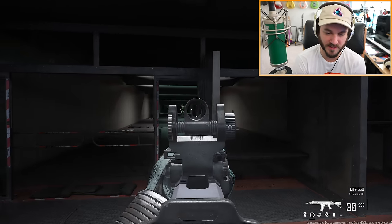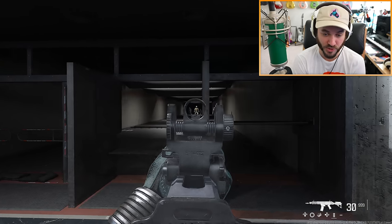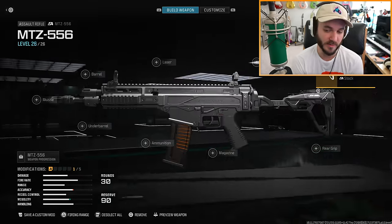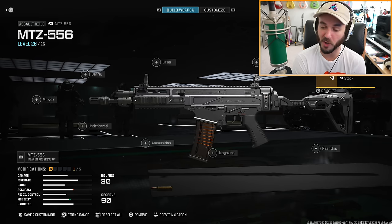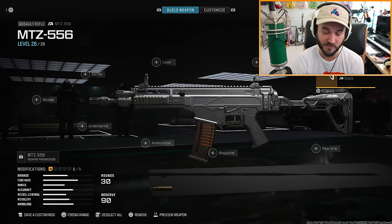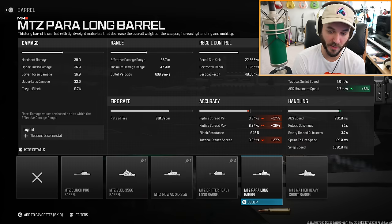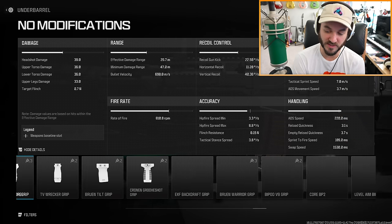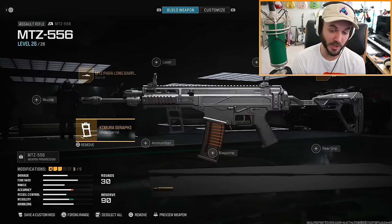With the naked MTZ 556, this is what our side-to-side strafing looks like - pretty slow. This is apparently why people are calling this the Black Ops 2 stock, because it really speeds up side-to-side movement. Look at that strafing speed increase - pretty neat. I'm going to look for every possible attachment to maximize movement. This long barrel apparently really helps, giving plus 6% movement speed. There should be some underbarrels that help too - this vertical grip could be good. Overall, the Kimura Seraphic vertical grip is the one we're going with.